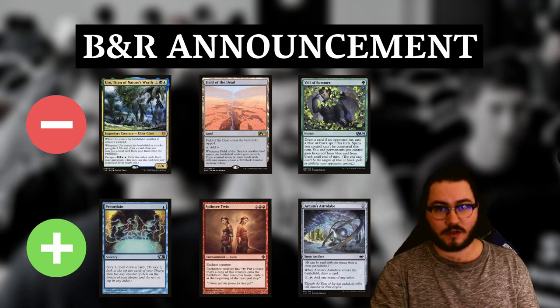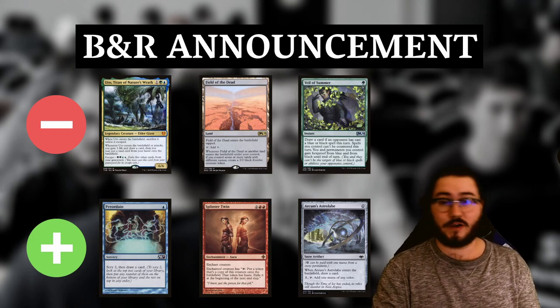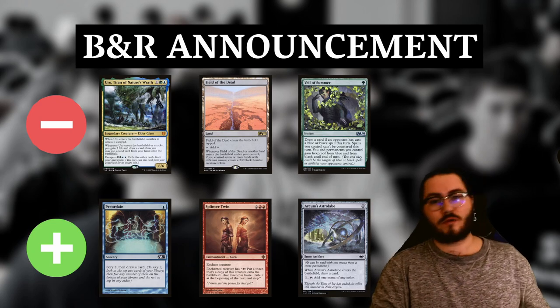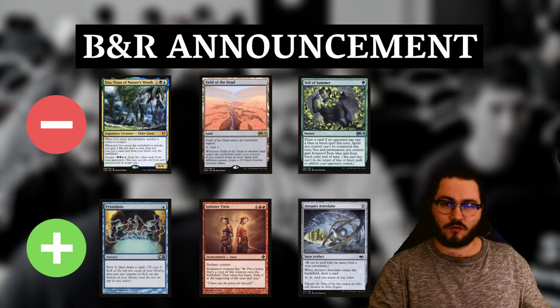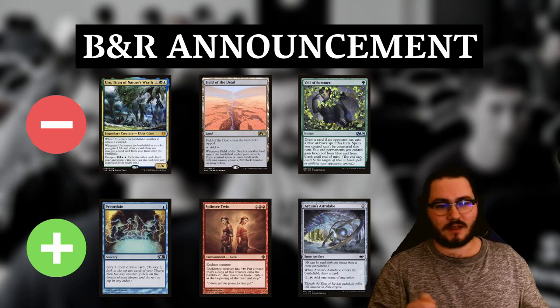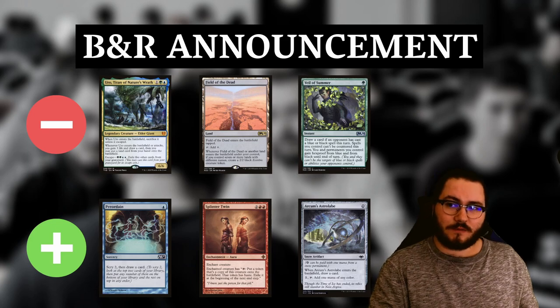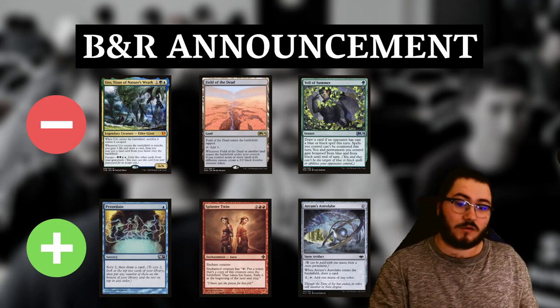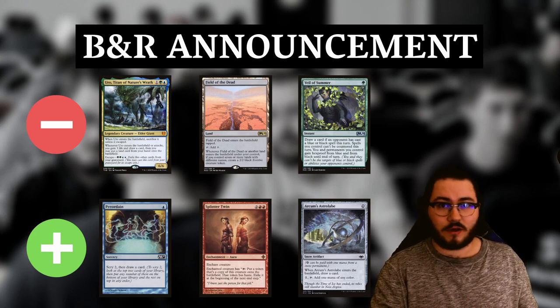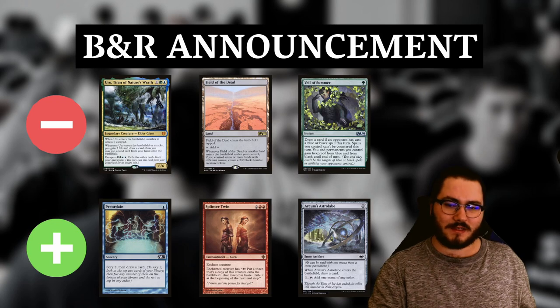Twin was in my opinion rightfully banned five years ago — it was too good — but I don't believe it would be the case in our current Modern for two main reasons. First, one of the main reasons Twin was banned was the false tempo argument: Twin made opponents keep mana open all the time instead of developing their own board, which was true. But I don't think that effect would be as pronounced now because interaction is better and cheaper — we have Force of Negation, Force of Vigor, Fatal Push, and other cards that can interact with the combo for zero or one mana.